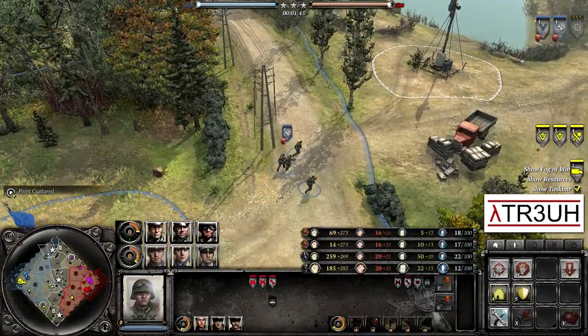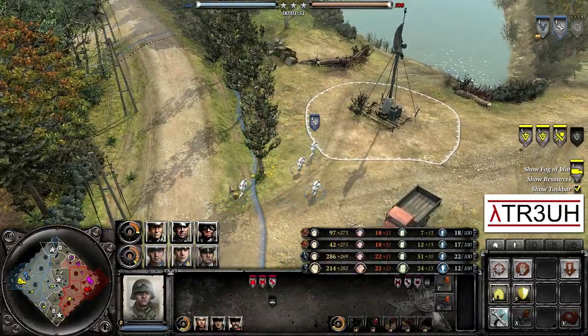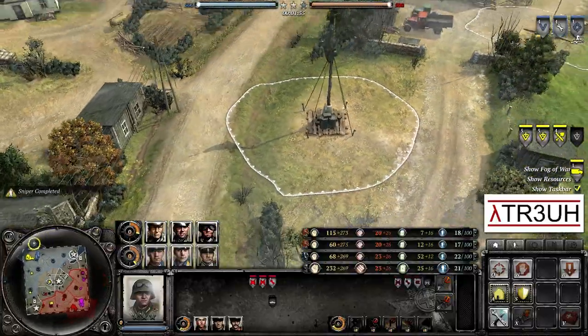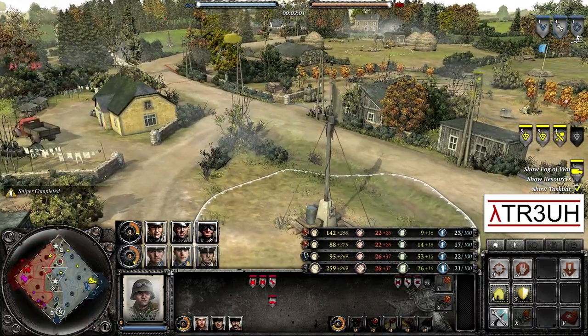That is a bit of a spoiler — we know that Mr. Ossa is going to be going for his Elite Troop Doctrine eventually. Anyways, let's take a look at the field. I don't think we've actually casted a game on this map, Vox Farmlands. It's a farmland — pretty cool.